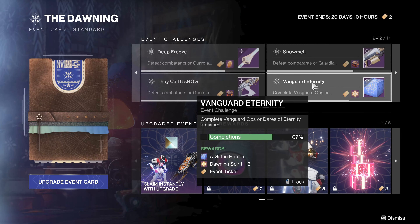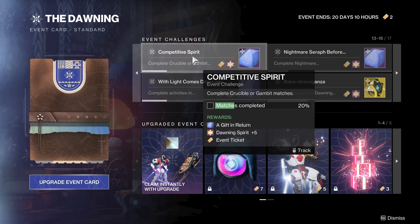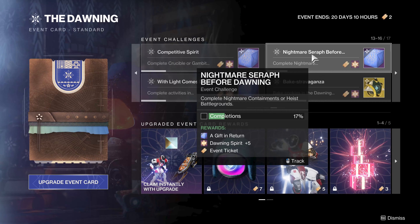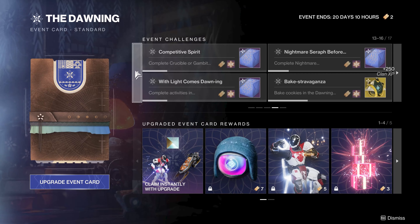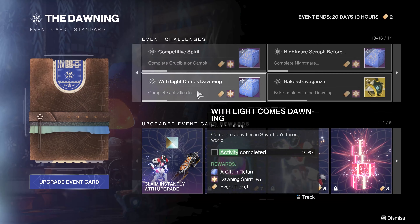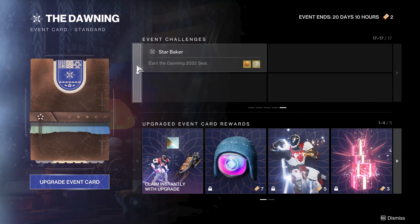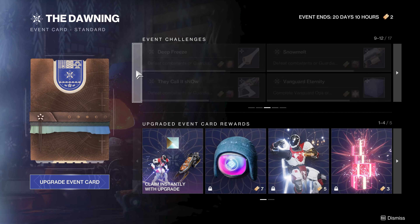Vanguard Ops and Dares of Eternity - I've done a couple of strikes and some dares, and this is actually not going to be that difficult. It's like five strikes or a few dares. I did one Crucible match and I'm at 20%. I did one Wellspring and I'm at 20%. I did one Heist Battleground and I'm at 17%. You're only going to have to run like five Crucible matches, a few activities in the Throne World. Make sure you're mixing up the different activities you do. If you do everything on the event card, you can actually get an Ascendant Shard and Ascendant Alloy.